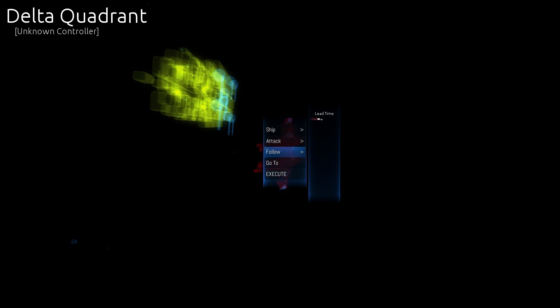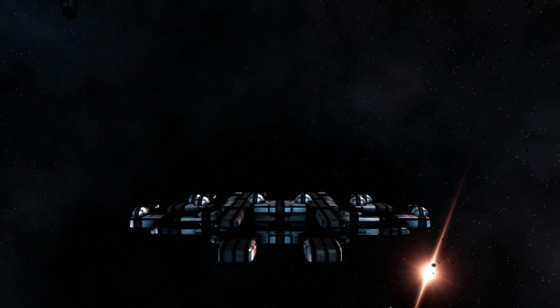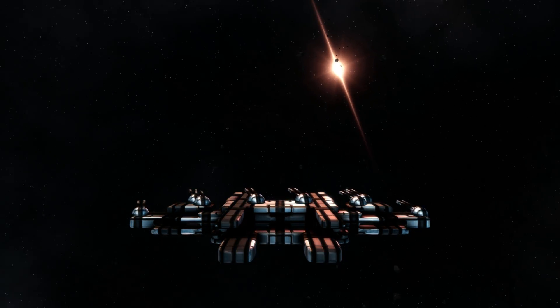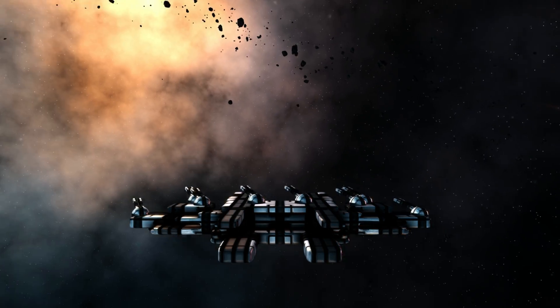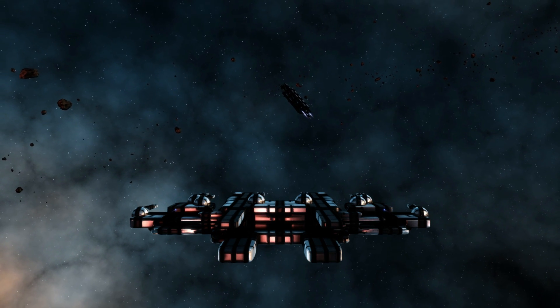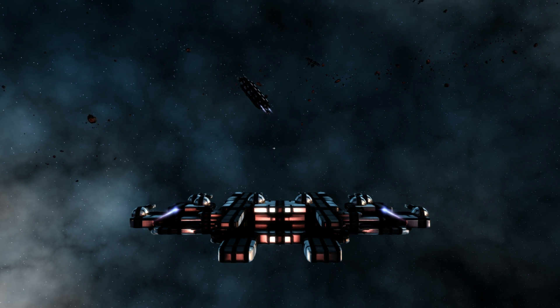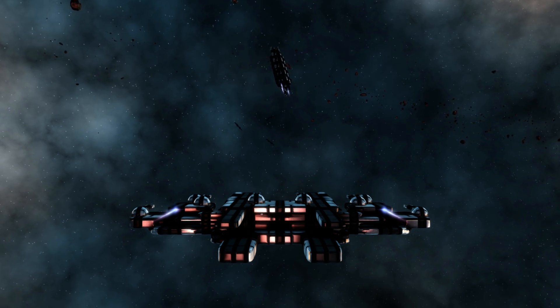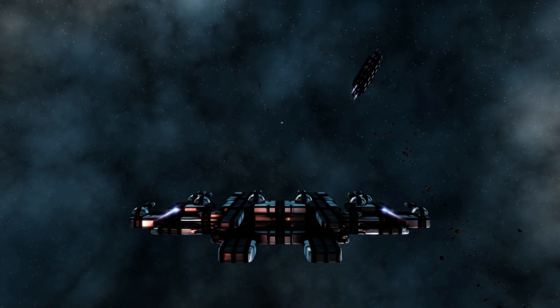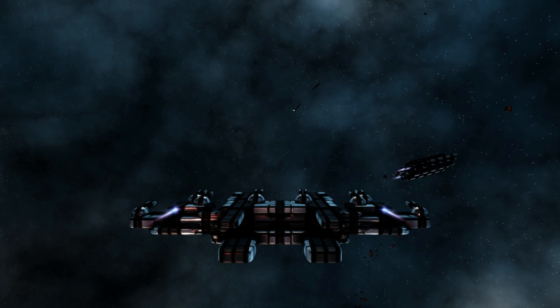I'm going to order these guys to follow me. That slider was the lead time slider — currently the only parameter of the follow action, but there will be way more in the future. It controls how far ahead of me they're going to fly, so you can tell them to fly ahead, hang back, or fly next to you. I've told those three to fly ahead of me. I really like the feeling of having a fleet or a wingman flying in front of me — it makes me feel safe. Right now there's not really a formation going on, but there will be a formation editor, so you'll be able to control the formation in which those ships fly.